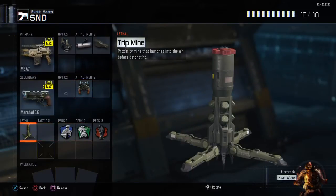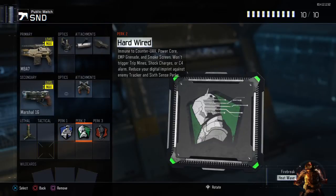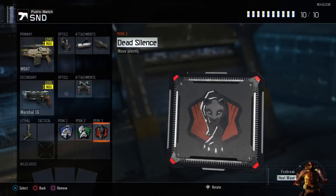I have a trip mine on this class, which I usually don't use that kind of equipment. But every once in a while I'll throw it out in Search and Destroy to watch my back or toss it over something to check if someone's there. For Perk 1 Six Sense for the mini-map advantage, Perk 2 Hardwired against trip mines and C4s, and Dead Silence since I mostly use this for Search and Destroy.